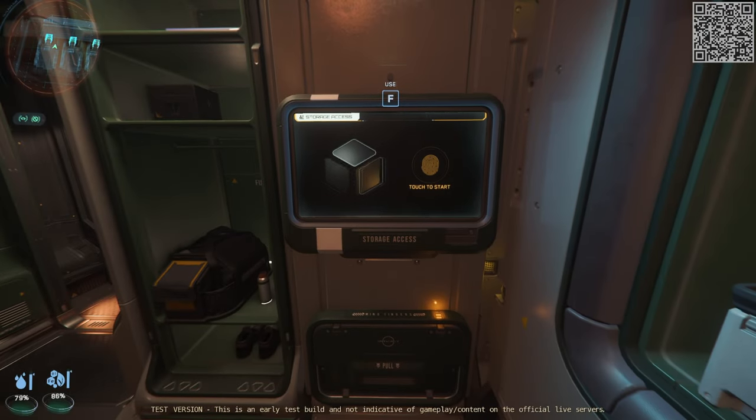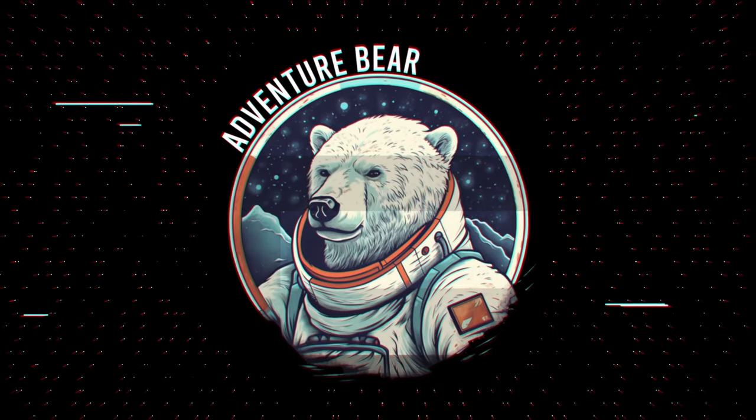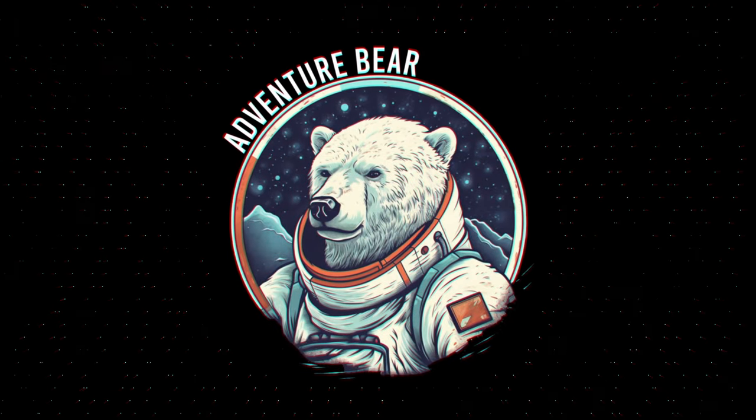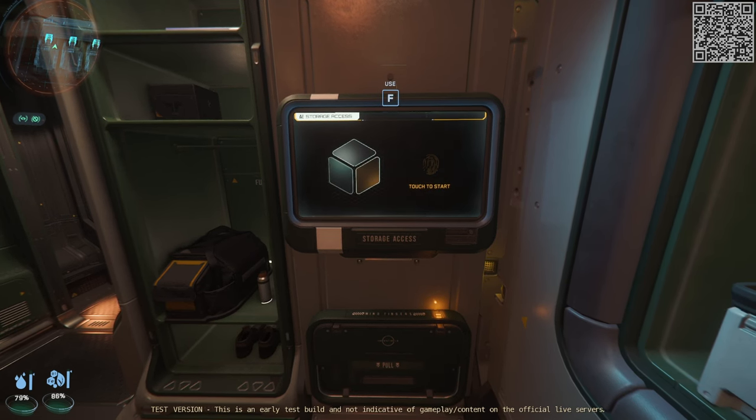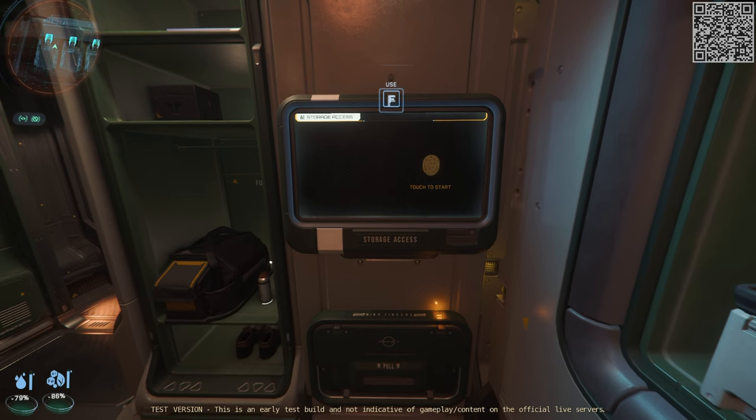Now with personal hangers in, you can no longer access your inventory from anywhere you like. You will need to use these storage access points that are littered throughout all of the places.